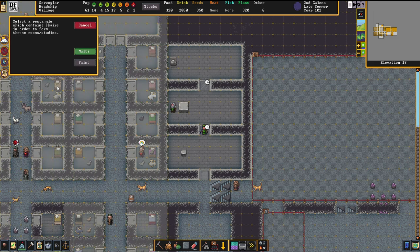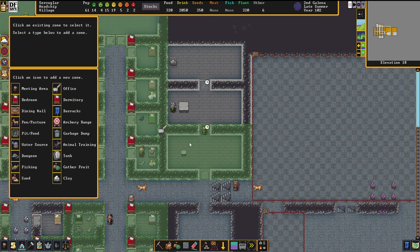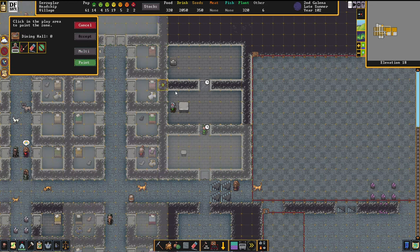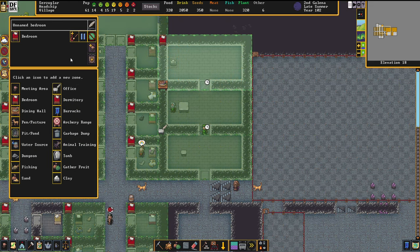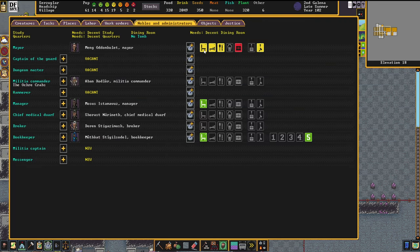Let's pause the game here for a second. The office goes like there — you create it and then you select it and assign the mayor to that. These things must be manually assigned because the mayor is not capable of picking these rooms automatically for himself. So we're now assigning each one of these rooms like that, and when we check back here, everything is now set.